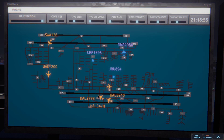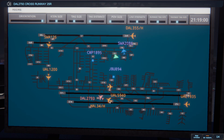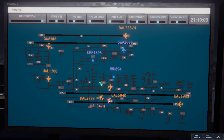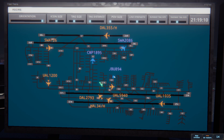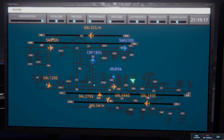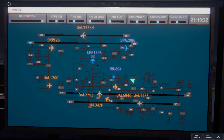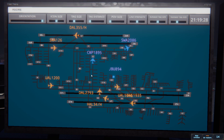I don't know if JetBlue's called — I haven't heard him yet. Delta 2793, cross runway 25R. Cross runway 25R, Delta 2793. Hawaiian 34 heavy, taxi to ramp. Taxi to ramp, Hawaiian 34 heavy. Hawaiian 34 heavy, cross runway 25R. Los Angeles ground, COPA 1895 ready to taxi. COPA 1895, runway 24L via Echo. Runway 24L via Echo, COPA 1895.